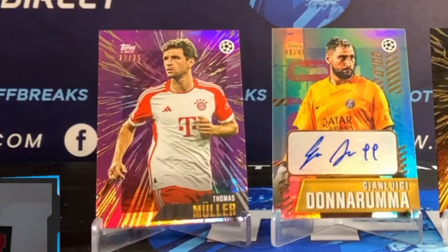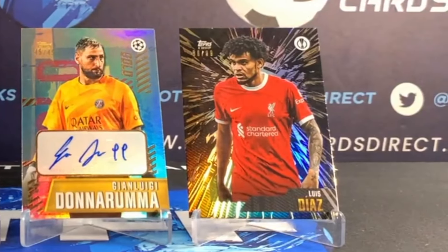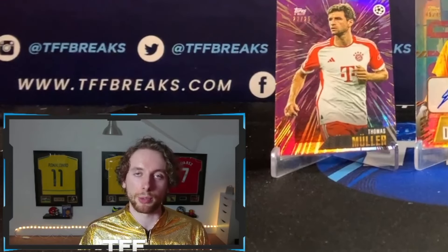And that is the end of our Topps Gold personal break. A massive thank you to everybody who watched. The big highlights: the 25 Muller, the 49 Donnarumma auto, and a Luis Diaz to 99. Leave a comment down below — which one of these three cards is your favorite? Is it the Muller, the Donnarumma, or the Luis Diaz? Mine's probably the Luis Diaz as a Liverpool fan. Leave a like rating, subscribe if you are new. Thank you again for watching and I'll see you on the next one.